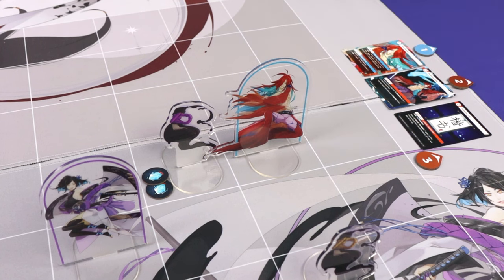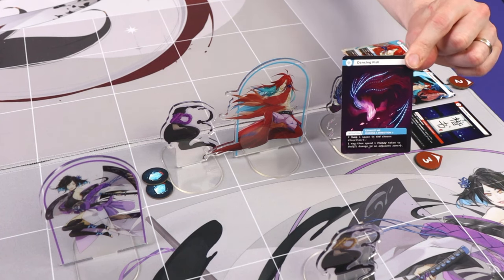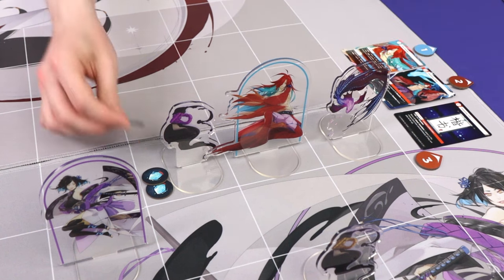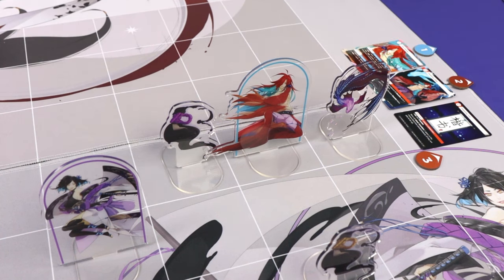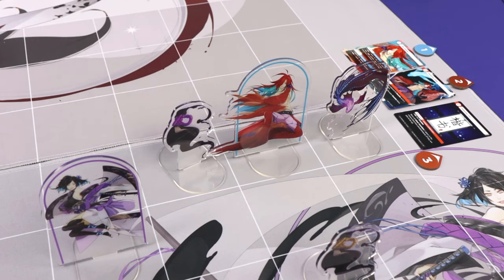Some character actions allow for Summoning, which brings one of that character's secondary summon standees into play. Once in play, that summon's reference card can be used for its actions. There can be only one standee per zone, so if a summon were to occur but a standee were already present, the summon fails.